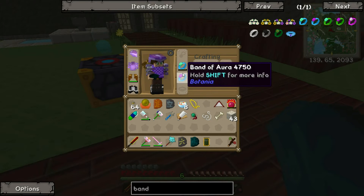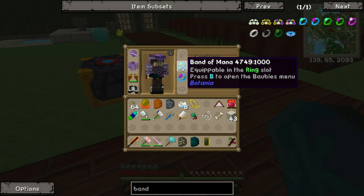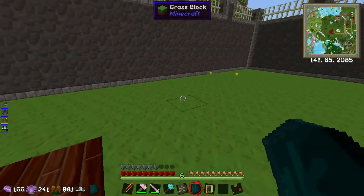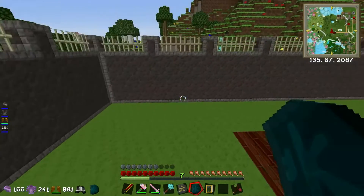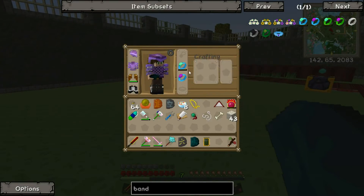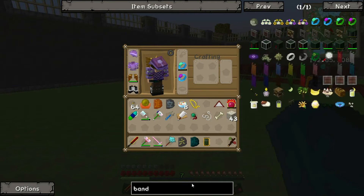As you can see, our band of mana has now got a little duration - a sort of duration binding. It will generate mana over time. I kind of want to show you an example - if I start running around... it generates really slowly.